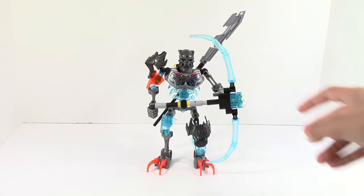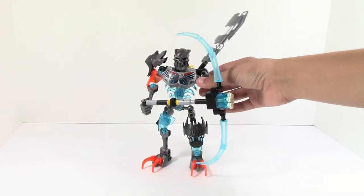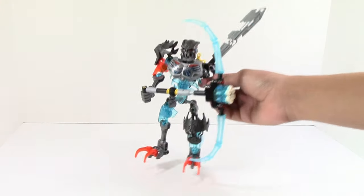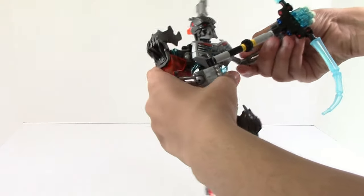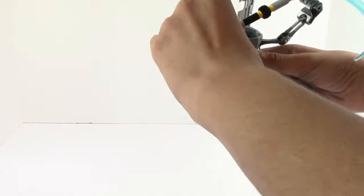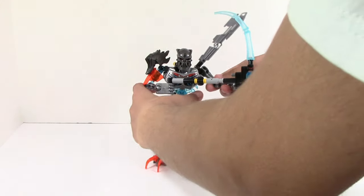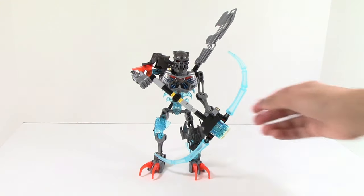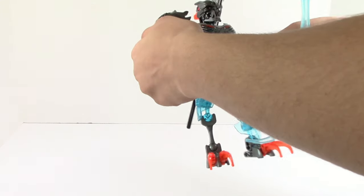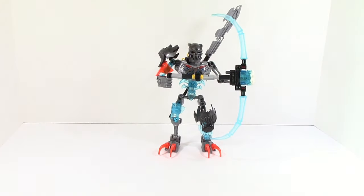Moving on to the weapons — his first weapon here is this crossbow. This is definitely an interesting crossbow, but it is good because it has a lot of posability. Like, if you wanted to, you could stretch his arm out all the way over here, and you can move his arm up. He could have his crossbow stretching out all the way over there, or you could have it sort of pointing down towards the ground. There's all sorts of things that you can do with this — it is very posable. That's very good for people that want to collect this and just have it on display.